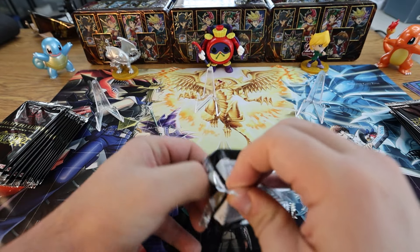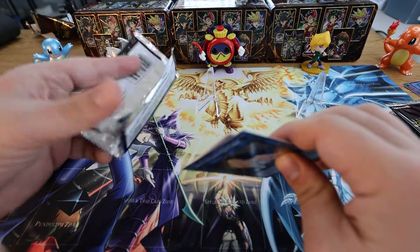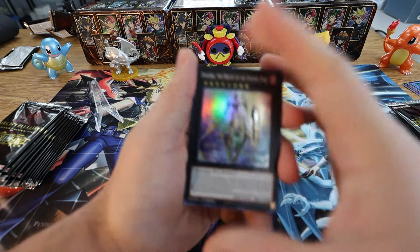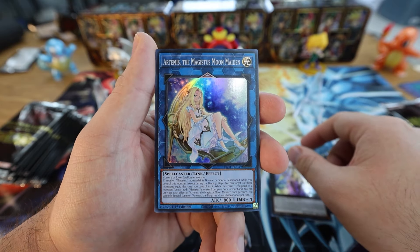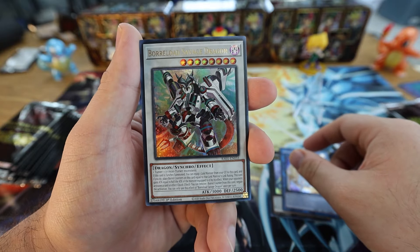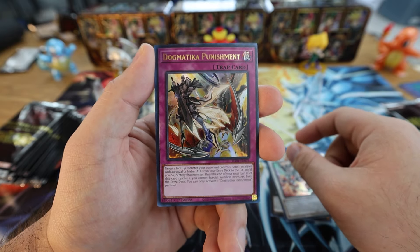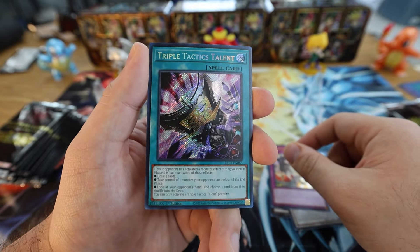Interesting placement — they wanted to sandwich the front and back with Super Rares to protect Ultra Rares and Secret Rares. So Super is on the back, Secret is right here, Ultra is right there. We got Dengue Surakos of the Evening Star, Artemis, Majestis, Moon Maiden. For the first Ultra we have Borreload Savage Dragon — I remember when any copy of this card was damn near 30 bucks. It's crazy how reprints can make a card so accessible. Dogmatika Punishment — nice.